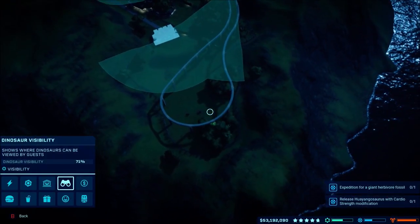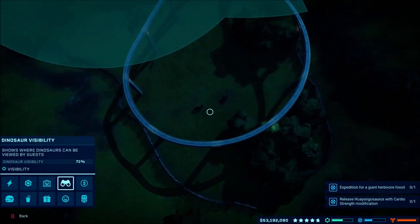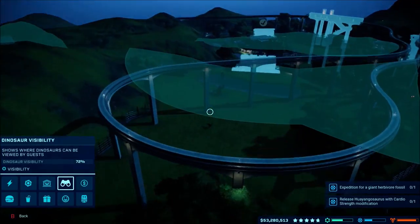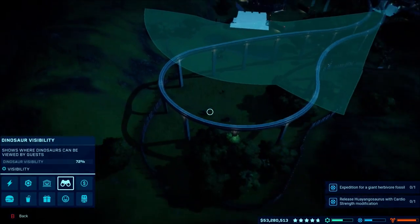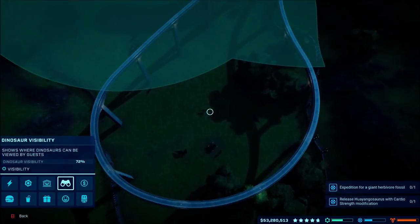You're not really looking for the best aesthetic looking park, but you still want to make it look nice and get your facility rating up. The only way I could fit something in here was to put a viewing platform. Putting a viewing platform in increased my dinosaur visibility because it went through the Deinonychus and also to the herbivores here.